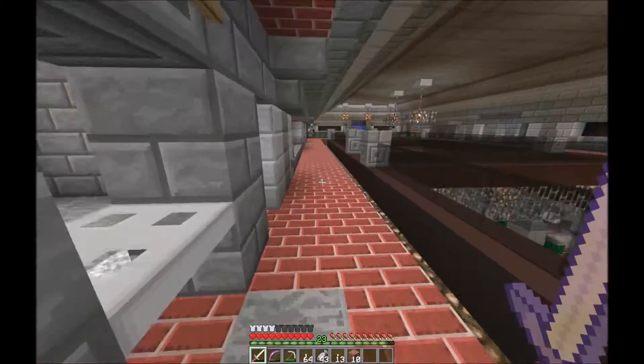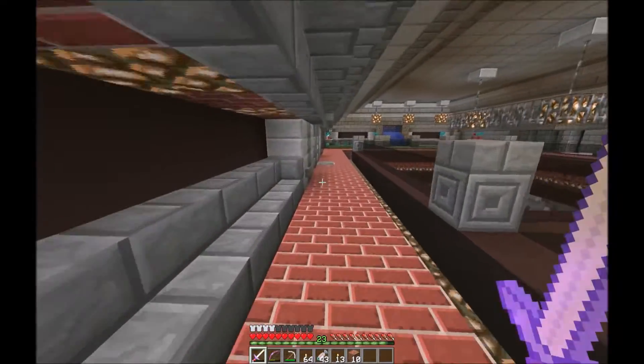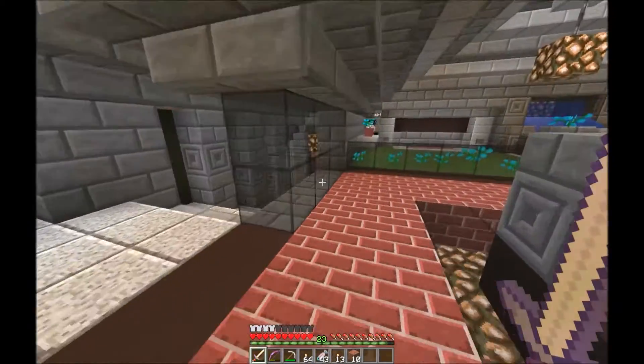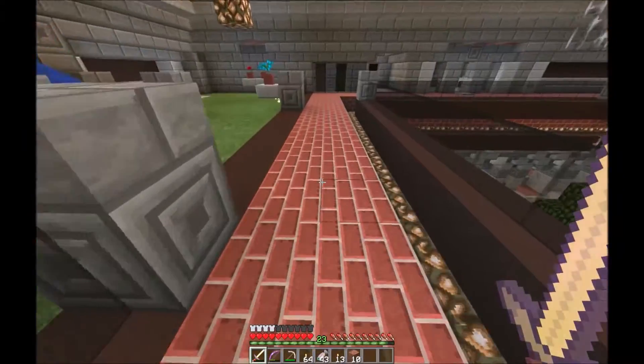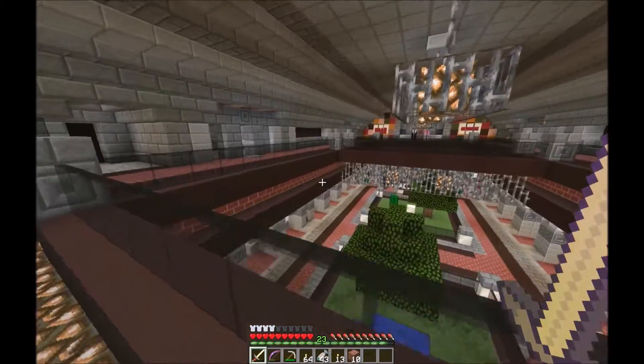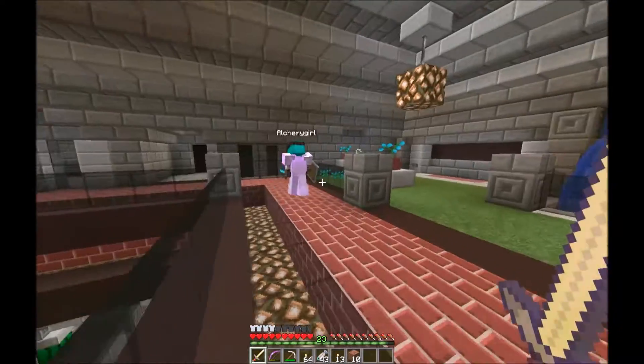This place looks amazing. Today, Alchemy Girl and myself are going to work on our outgoing train line. We've decided to combine our lines, so we'll only be using one outgoing line.